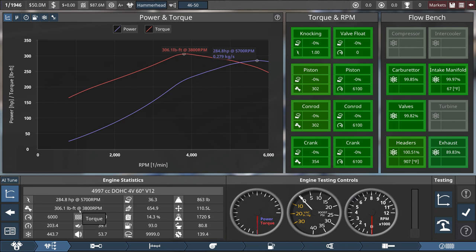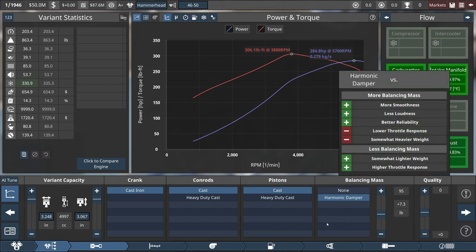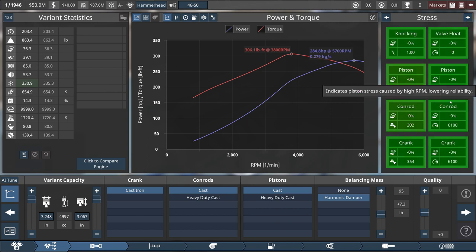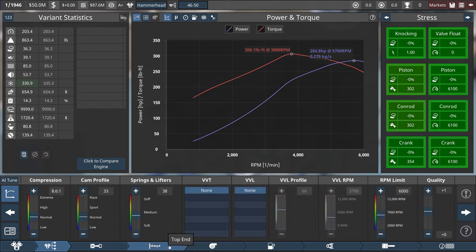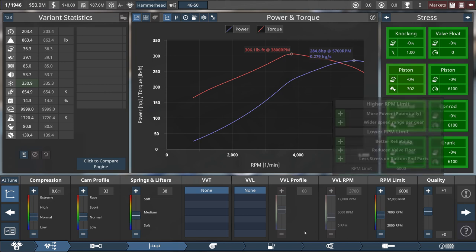The power is a bit high and I figured I might have issues with this, but we'll see. 285 horsepower, 306 torque is the first engine. I plan on doing a facelift in '48, so I plan on getting this out really quickly, which is where that 90% engineering will help us out so I can use some new tech in a couple of years for the 1950 release. This is all straightforward — cast, cast, cast, harmonic damper, got it to a nice round smoothness of 85. No warnings, 8.6 compression. It doesn't rev as high as I would have liked, but for 1946, that's not bad — 6,000 RPMs.